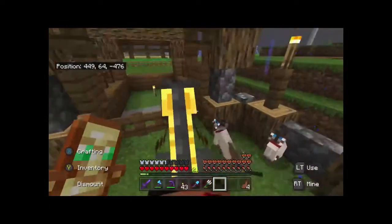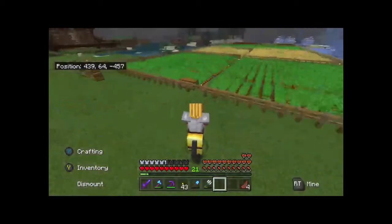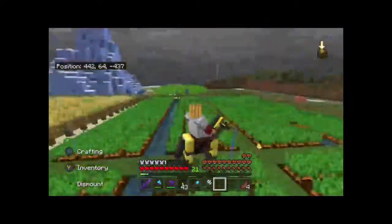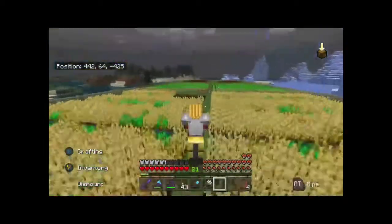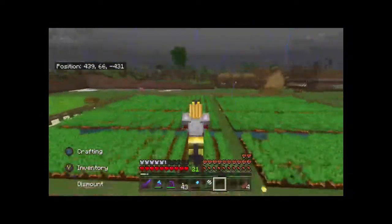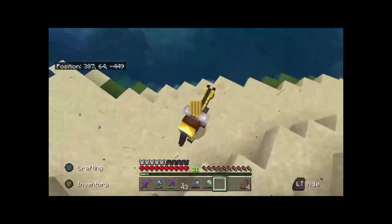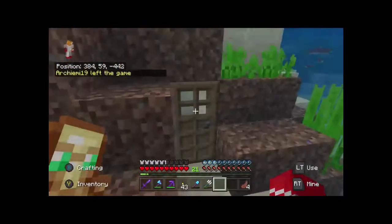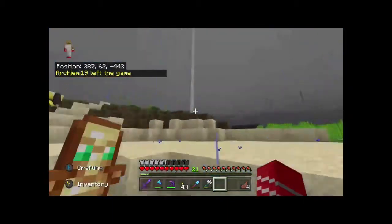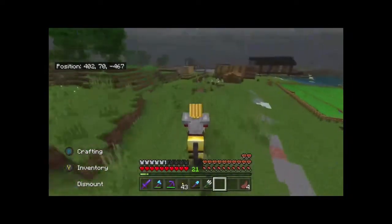I'll start off every episode by killing a cat - I'll do that in a minute. This is my farm and you can probably see it's expanded a little bit. This used to be the entire thing but now I've done a whole section for each different type - so that's carrots, this is wheat, this is potatoes, and that's beetroots because we have the villagers now, I want to stock up. That's Archie's tower, he's new, he lives down there and he's only just joined.